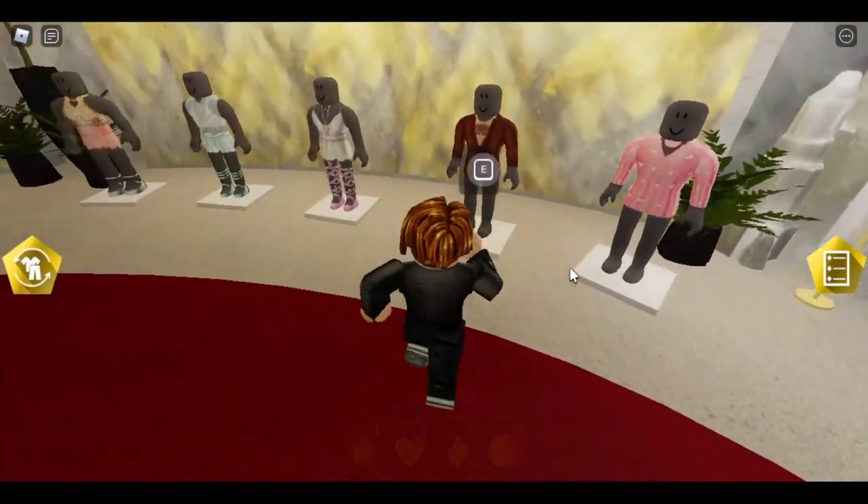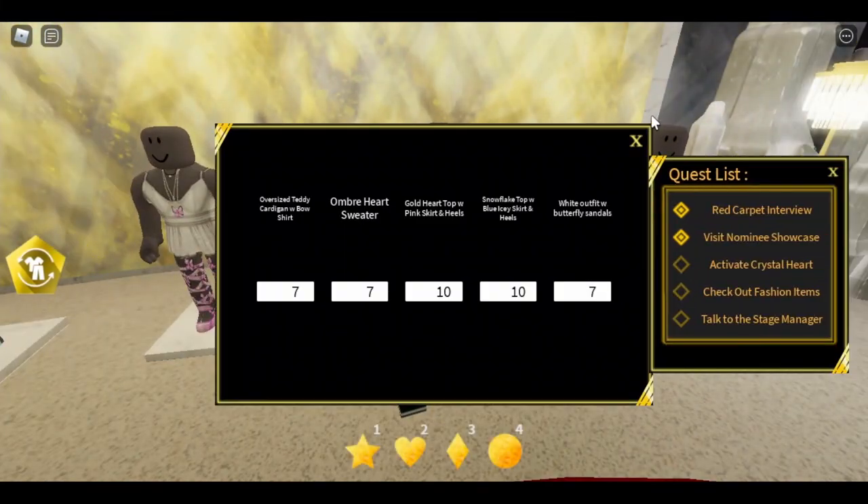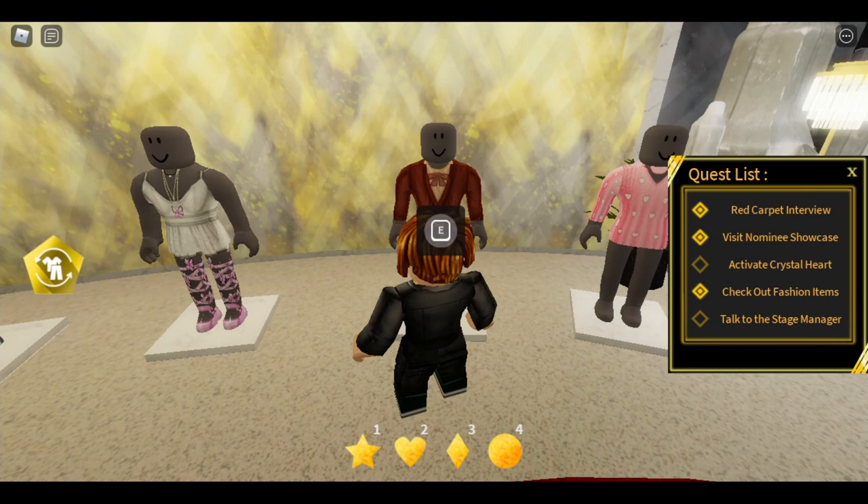What you want to do is go to the clothes and press E. That's it.